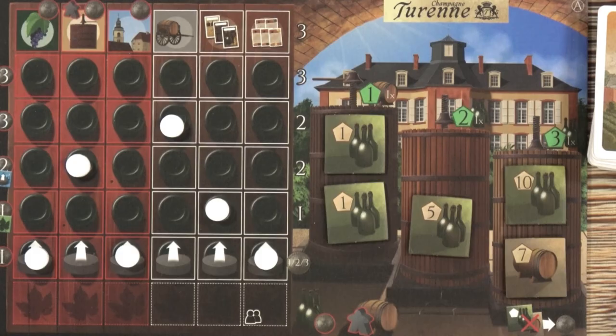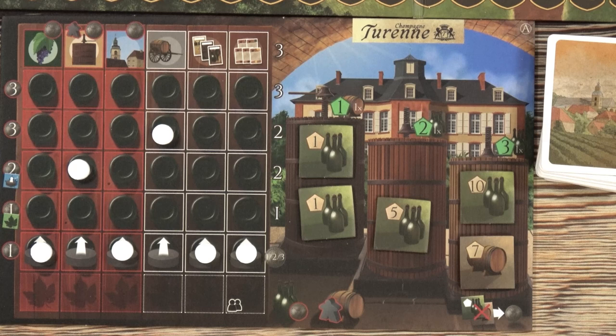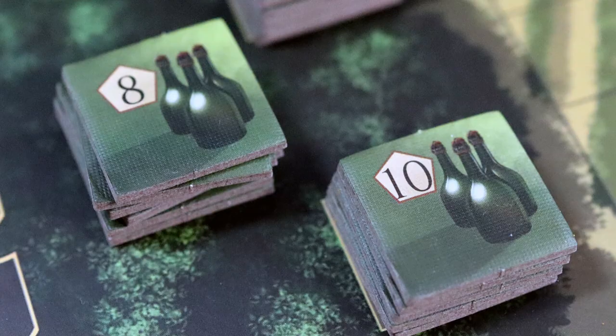Now we get to the heart of Dom Pierre — this wonderful champagne board. Everyone gets their own board and it shows all the action options for your turn, but it's so much more than that. Whenever you take an action, you move your action disc in the column of that action up. This might not seem like a big deal, but it's a huge deal. You now get to do the action as many times as the strength of the action shown to the right of the disc. So the more you do an action, the more you get to do that action.